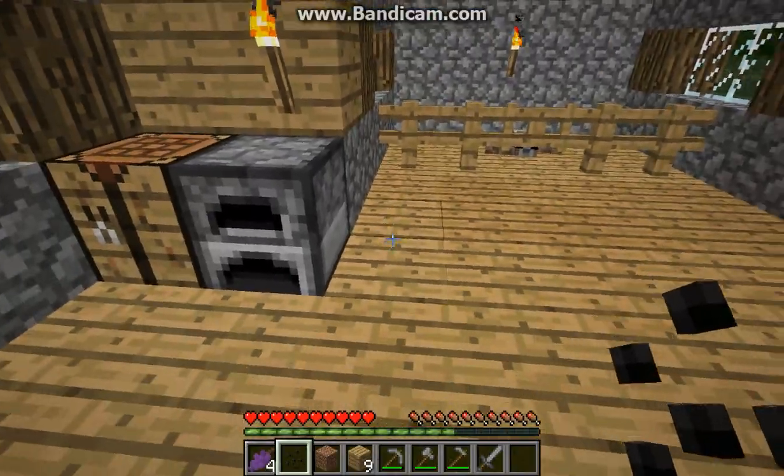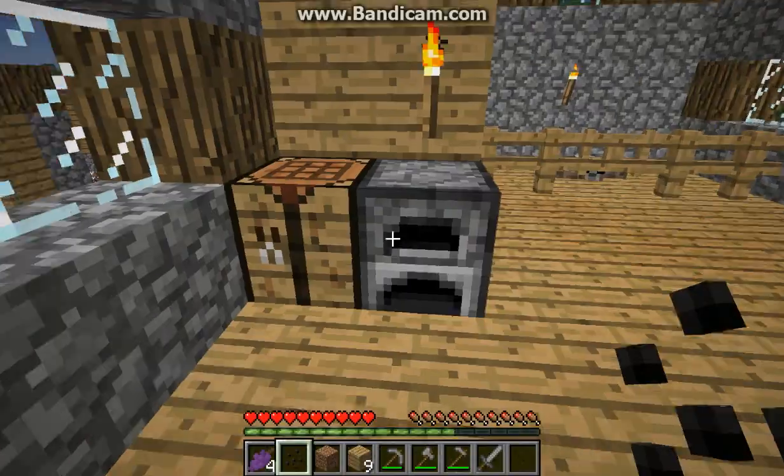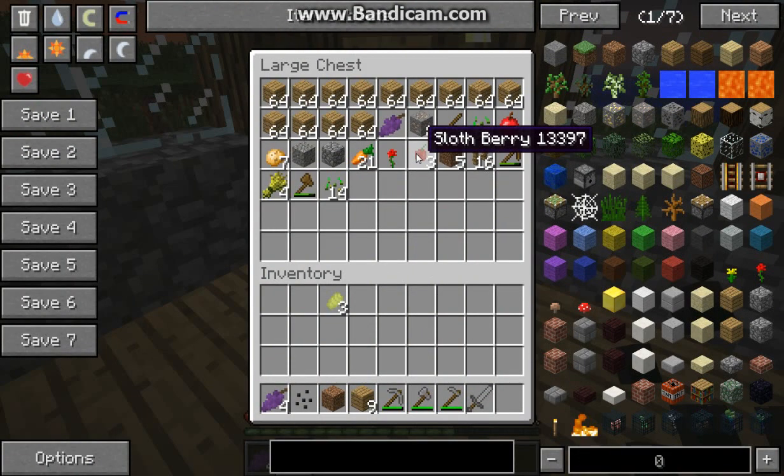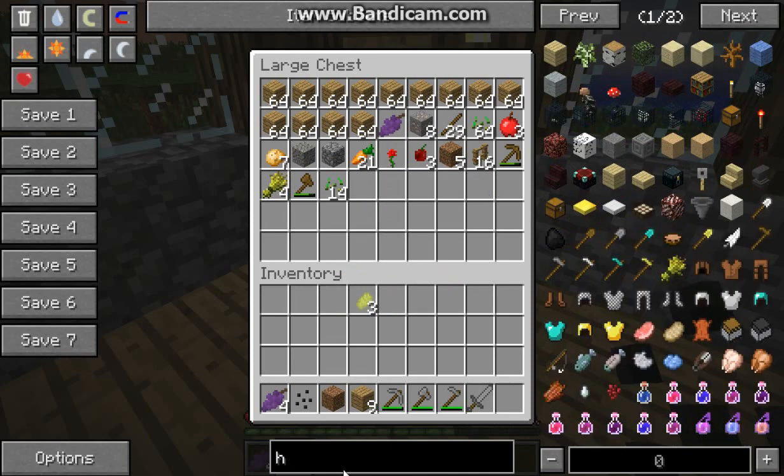I'm gonna try finding the sloth a mate so we can make baby sloths, and I'll probably just release them into the wild. You can eat sloth berries too — I think they give you about one hunger point. I should probably smelt some iron but I don't have any coal and I don't want to waste my wood. I only have four wheat and three hops.